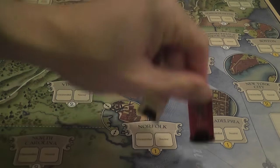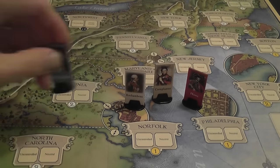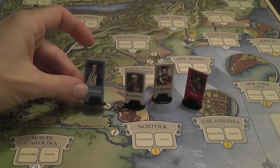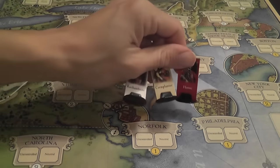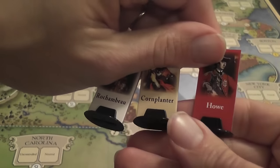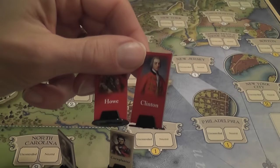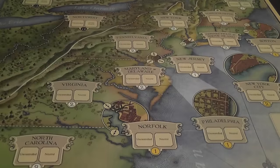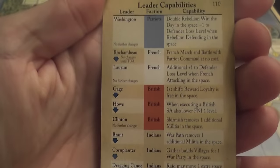Each side also has leaders — another interesting thing. Each side actually has several leaders. The leaders may change throughout the game, with the exception of Washington; the Americans only have Washington and he stays for the entire game. All other leaders may be changed in certain circumstances. These leaders are unique characters with different special powers and abilities. There are multiple ones for the British, and if you want you can pause and read the card to see what the leaders do.